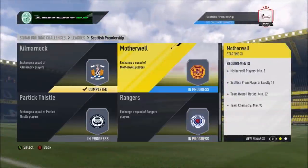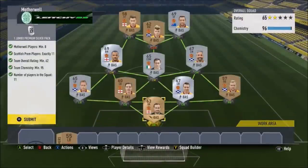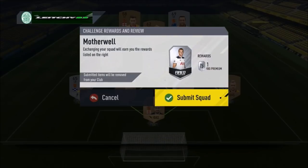After Kilmarnock it is Motherwell. For Motherwell you need 8 players minimum, 11 players from SPFL, 62 rated, 95 chemistry — again very easily done. We've got a right mid at CAM and a right mid at centre mid, but there's still enough chemistry so we're okay. We submit that one off for a premium silver pack.